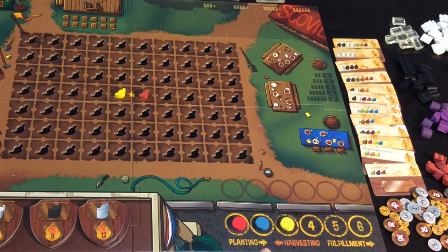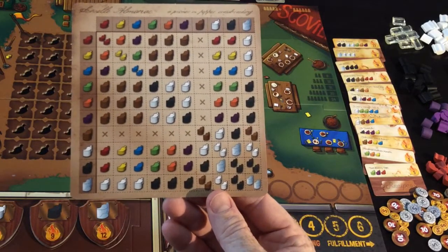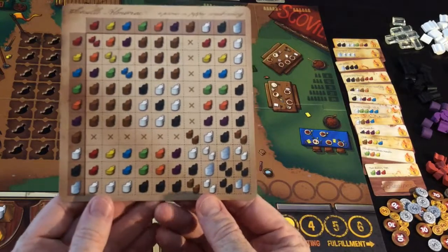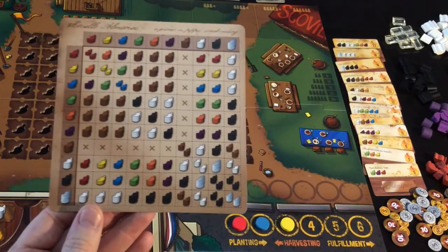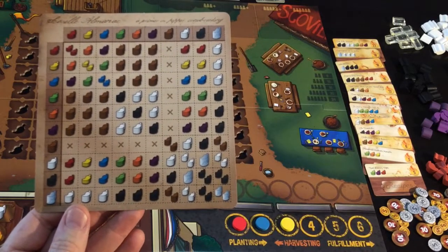What you're doing by planting is creating combinations — this is really the crux of the game. There's a player aid that everyone will have that tells you what each combination will do. Just by planting them, that does not give you the combined pepper that's going to be created by putting them together.